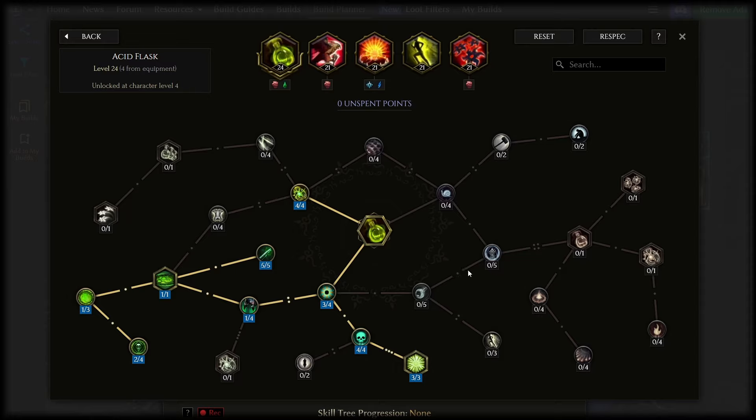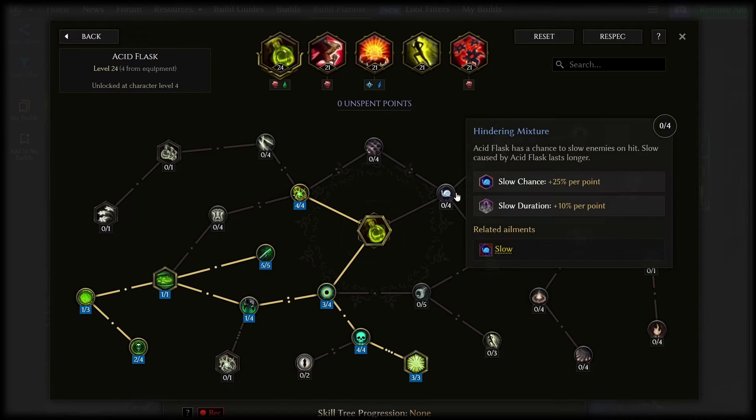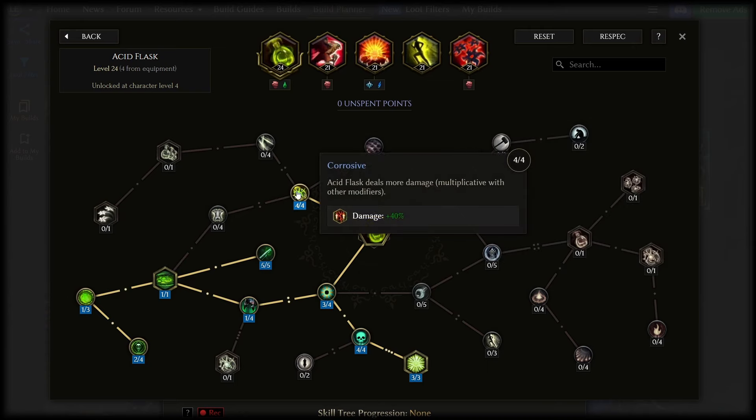It seems like all of these scale-with-resistance nodes across the game on different builds are very strong. Some things that might tempt you like the mana cost reduction, throw speed, and AoE here are really not worth it. The mana efficiency ends up being pretty unimpactful compared to the minus mana cost rings, and you can get a fair bit of AoE elsewhere — it's not really necessary with the amount of acid flasks we're putting out.